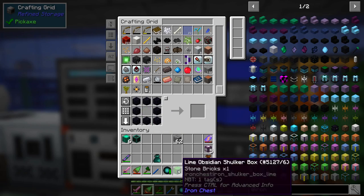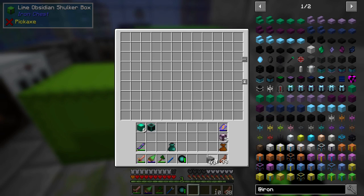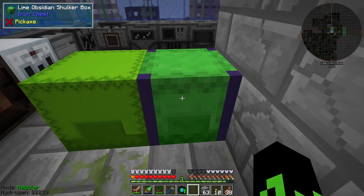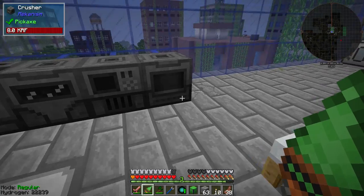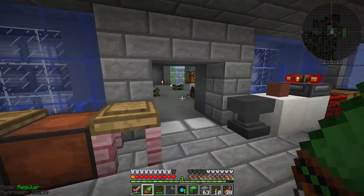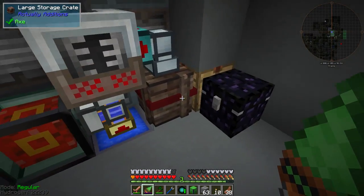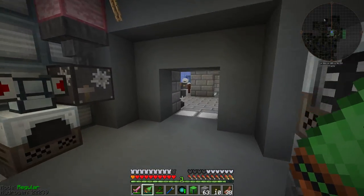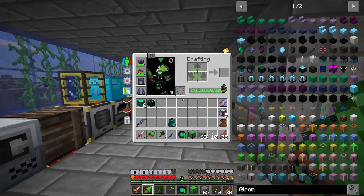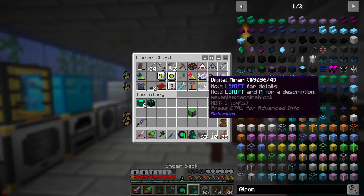So here's my real question — if I put this in here... As you know, if you put something in these and break them, it keeps their inventory. So what happens if I upgrade it to the obsidian one? One brick — what?! That is amazing. I'm sold — these are cool, this is actually really useful now that it's a large chest. I can do quite a bit with that.